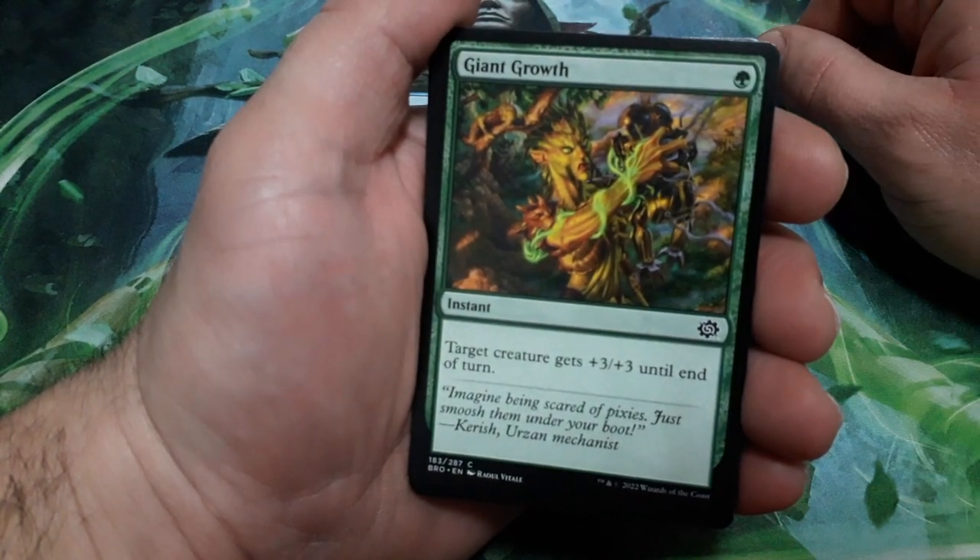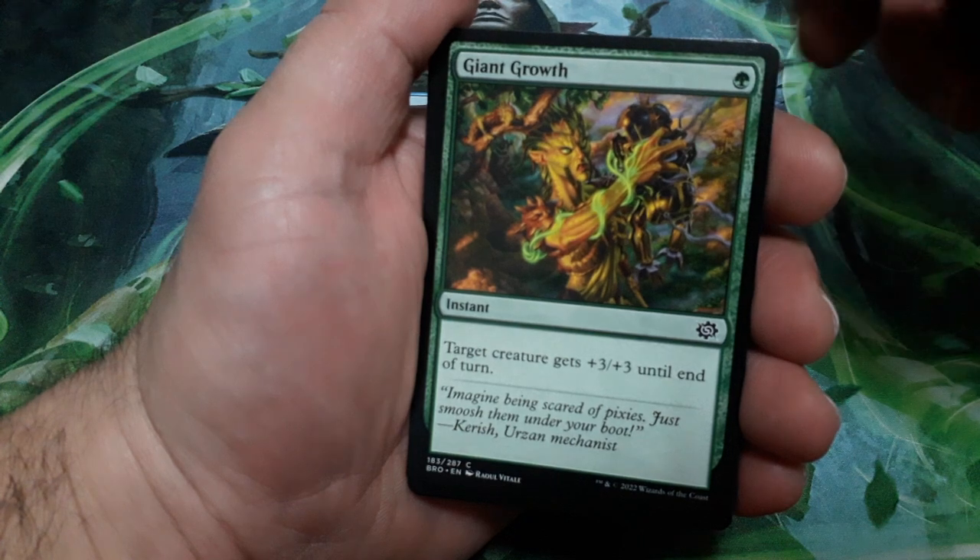Giant Growth, 1 drop. Target creature gets plus three plus three until the end of the turn.